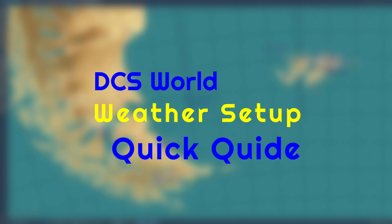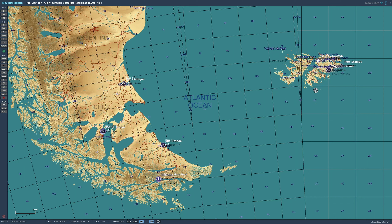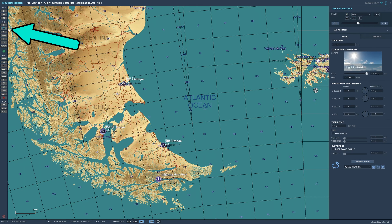Welcome to this quick guide to weather in the DCS World Mission Editor. We're going to start by going up to the weather tab, where we're looking at static or dynamic weather. We'll begin on static.